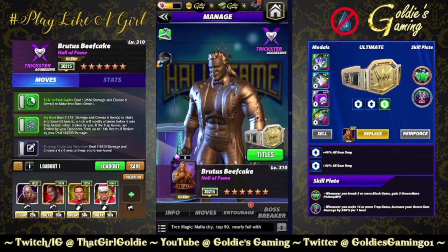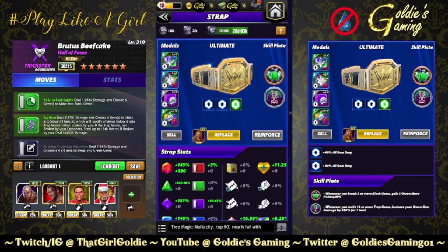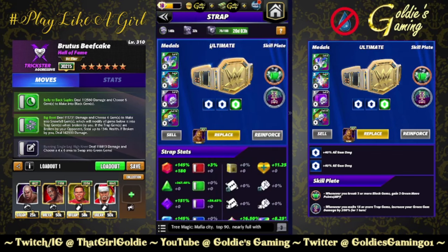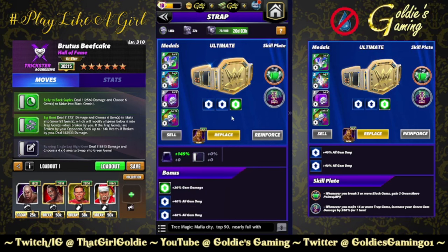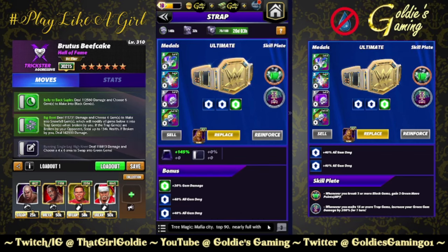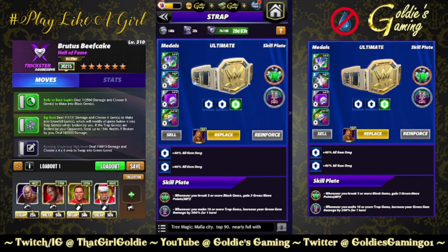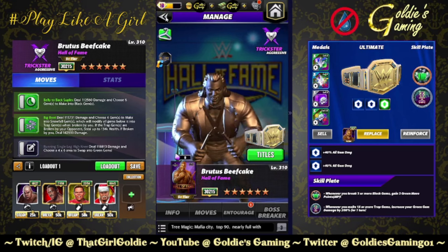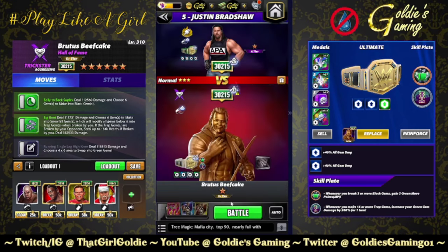For the belt, the Prey in the Night plate again — the build self-recycles, but the plate is there just in case something goes wrong. This is where the Last Ride plate comes into play, boosting our green gem damage by 367.48% with all the belt pieces on it. Whenever you make 15 or more trap gems, increase your green gem damage by 200% for one turn. Let's see how this looks.